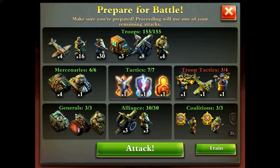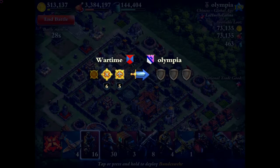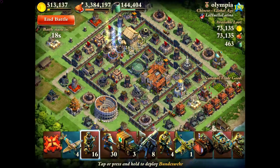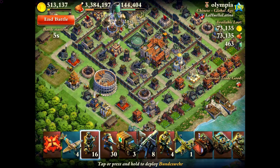Anyways, on to the attack. When I was looking over this base earlier, the biggest thing that stands out is he's got a missile silo right there in the middle of the base, right next to the town center. That's going to suck — missile silos have been the bane of my existence for a while now. I'm high up in the ladder so I just see them all the time. After looking over the base I've decided I'm going to come in from the bottom left-hand side and just clear across the middle and then work my way back.